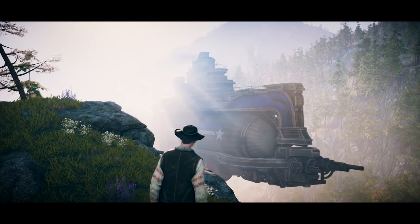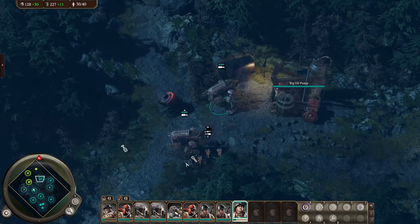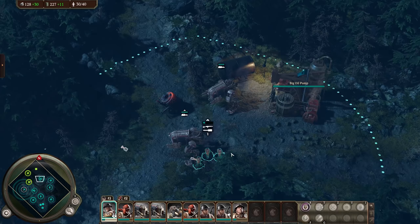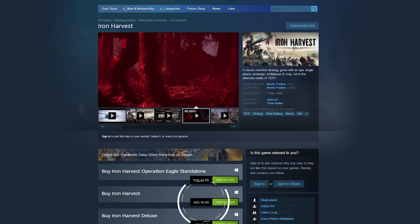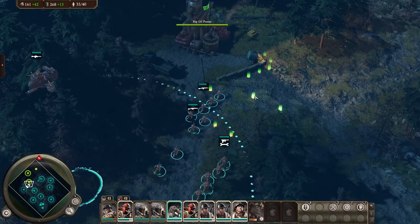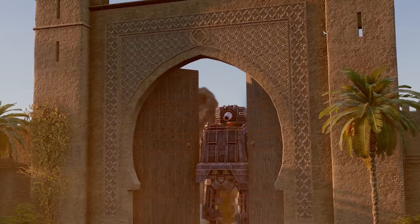Operation Eagle is a standalone expansion that brings a brand new faction in the form of Usonia — America — along with an associated campaign, new aerial units, maps, and more. It retails for $15 US, and multiplayer is compatible with anyone who owns either just this, or the base game, or both — making Operation Eagle now the cheapest way to get into Iron Harvest, a marked improvement over the current $50 price tag of the base game. As for the quality of the DLC itself, for the most part it's great.